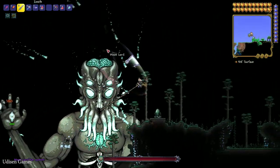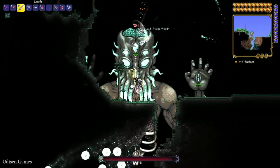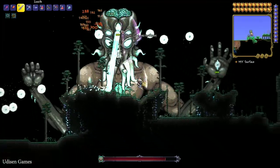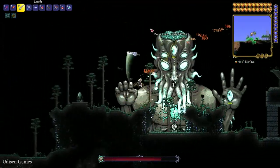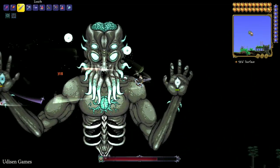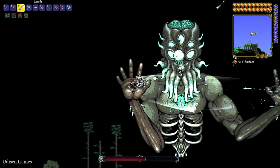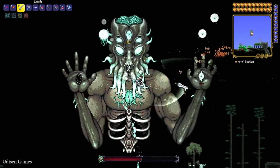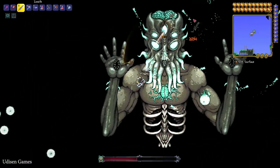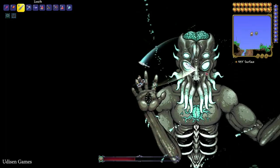Kill this boss. I highly recommend using a flying machine to kill this guy, because it is very useful. I believe the platform with this boss is totally useless. Also, this guy can go through any walls, attack you from any place in the world, follow you, and can spawn in any biome. Also, remember you can use the Celestial Sigil to summon this guy without all these Celestial events and pillars, without any problems.